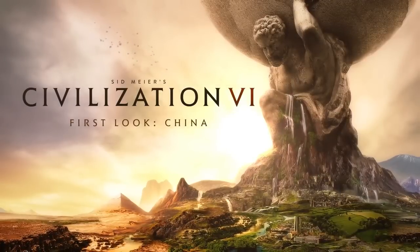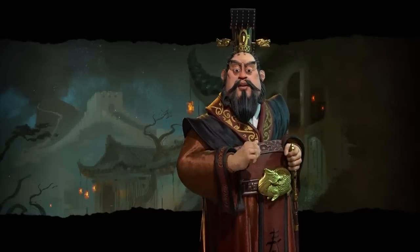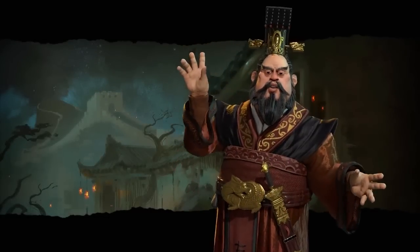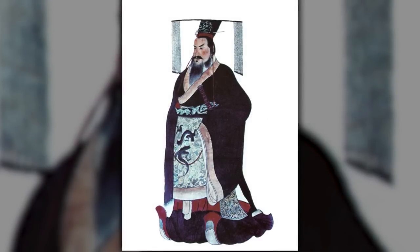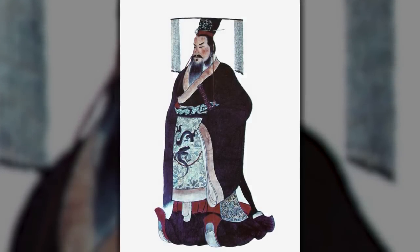Qin Shi Huang leads the Chinese Civ in Sid Meier's Civilization VI. Qin Shi Huang united the warring states of China and became the first emperor of the Qin Dynasty. His economic and political reforms brought standardization and central rule to China, and he built the famous Terracotta Army.